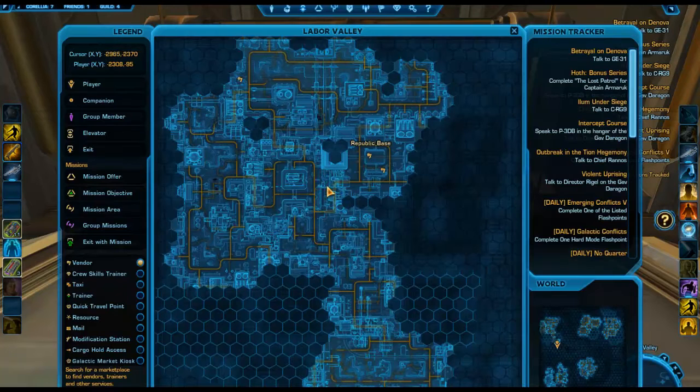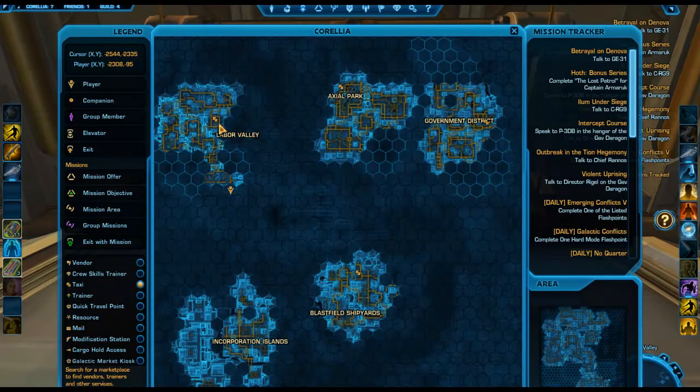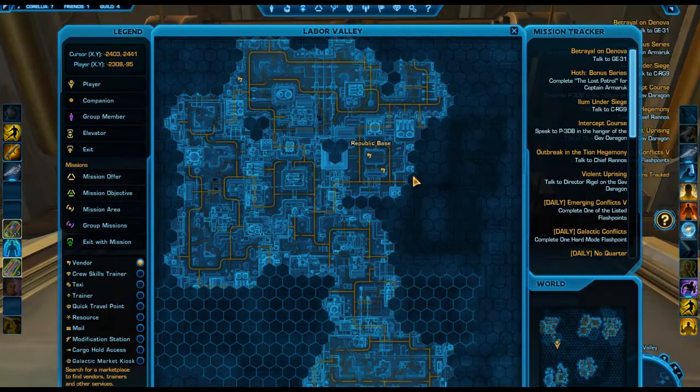So what you're going to do is go on Corellia and go to the Republic base, which is the left side of the map. Hit the Republic base — that is the Labor Valley Republic base tram. You're going to go all the way down, just follow the road all the way down. There's a little area right here you'll miss if you're not careful, with a couple of droids in there.